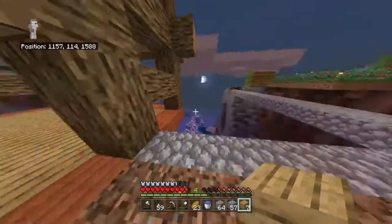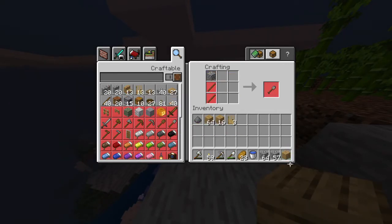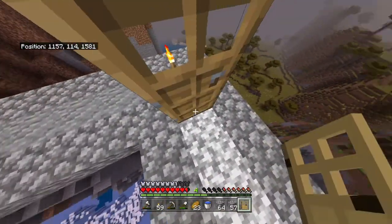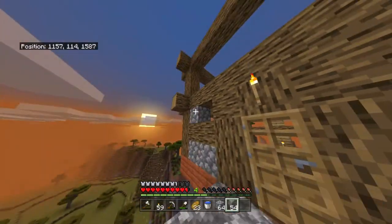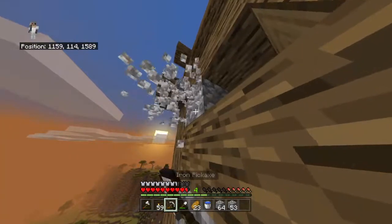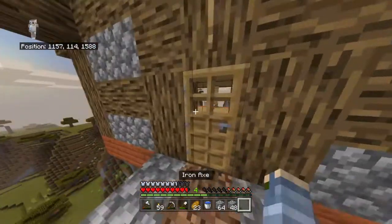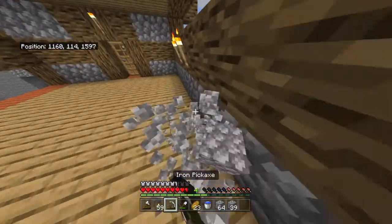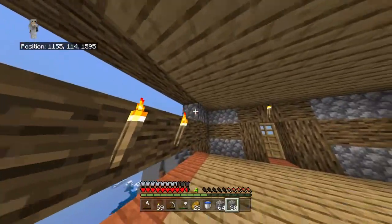Done. And done. My house looks pretty good. I have a lot of cobble, so cobblestone will be my outline — well, not my outline, because I already got my outline, aka my frame. I mean, I can make smooth stone if I really want to. I don't think this floor should have any windows, but I think the next floor should, so I'm going to come up with a design for the next floor.